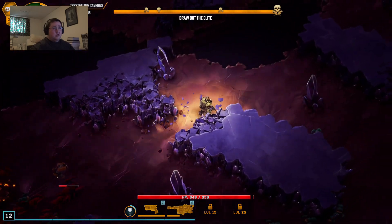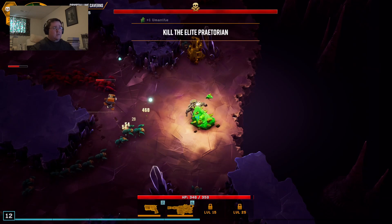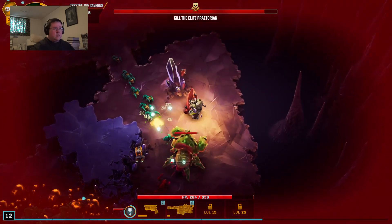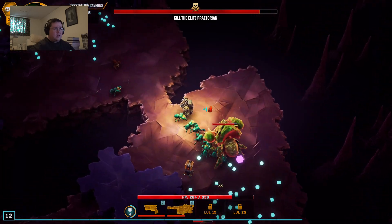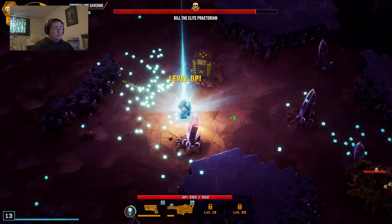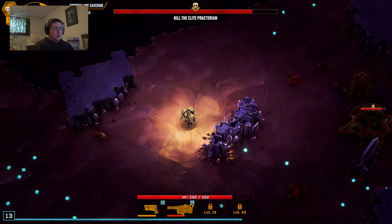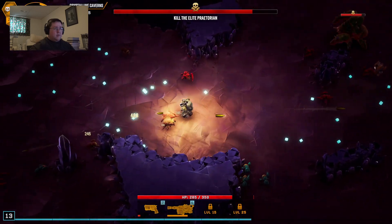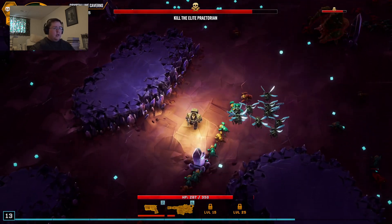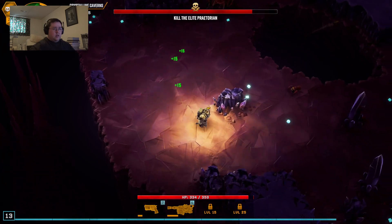Feels like I might have taken all the resources in this area — oh, okay, so I haven't. I thought you got everything already. Oh damn it — why are you over here? Okay, where's that health? I know I picked up some health when I wasn't in need of it, but part of me feels like I am in need of it now. Ah, there we go.